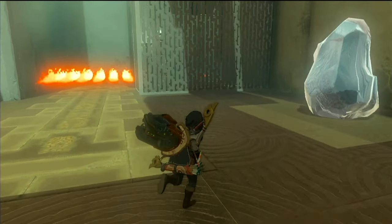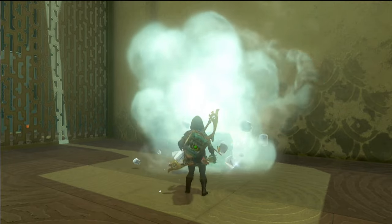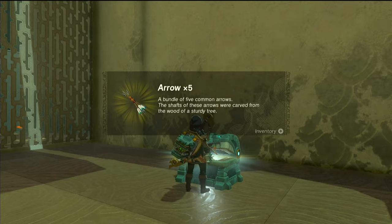In the following area, head straight to your right and thaw the ice covering the chest. Crack it open to unveil the coveted five-times arrows!